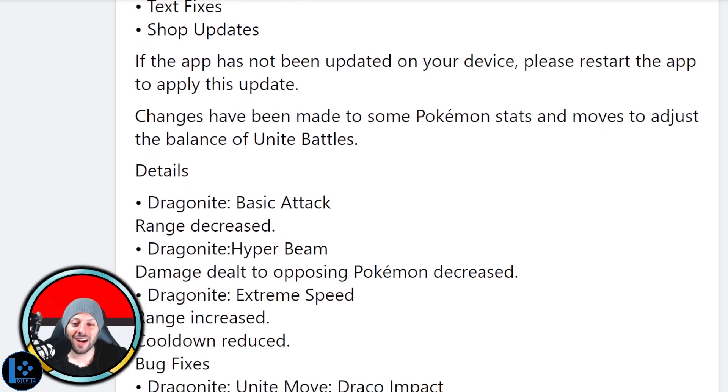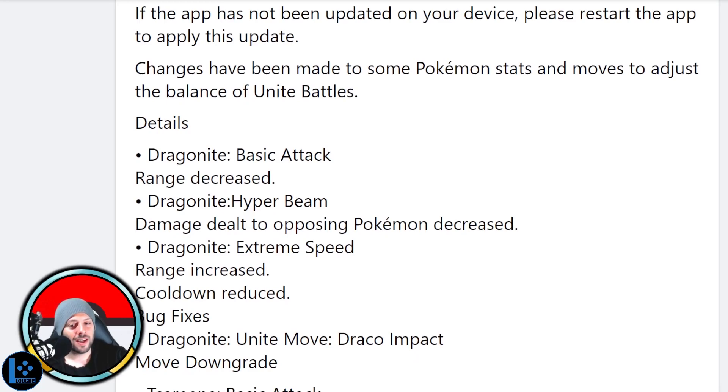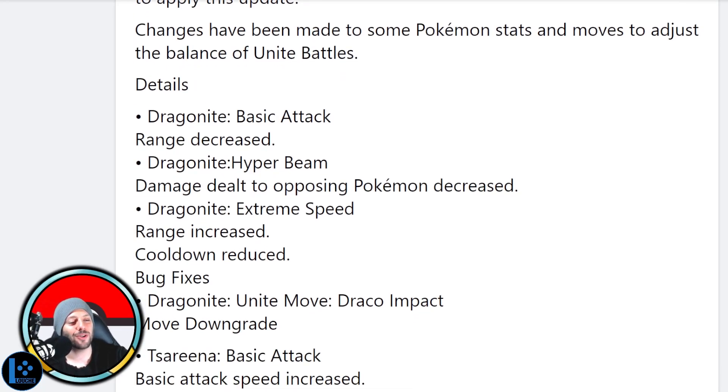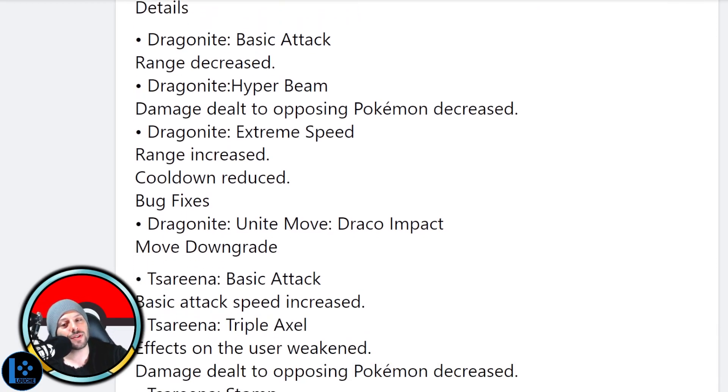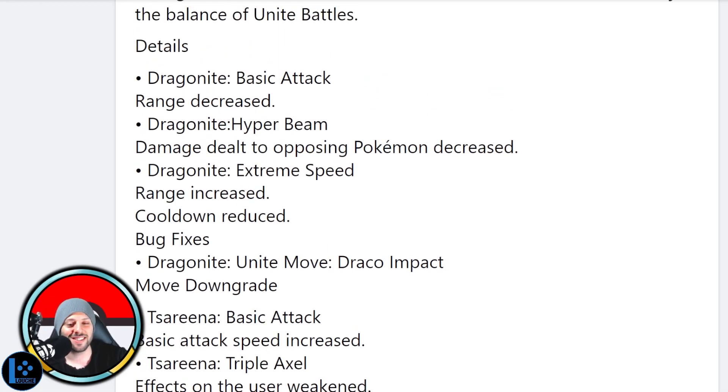Dragonite — yes! Dragonite basic attack range increased, okay that's a buff. Dragonite Hyper Beam damage dealt to opposing Pokémon decreased — hopefully this is by a substantial amount because this move has been too dominant right now and I'm really hoping this is a huge nerf. I'm happy they're paying attention. Extreme Speed range increase — I'm okay with that, no one was running that anyway. And the cooldown reduced — okay, I'm happy to see that. Dragonite needs some love in that part and some nerfs in the other part, so this is pretty good all around.